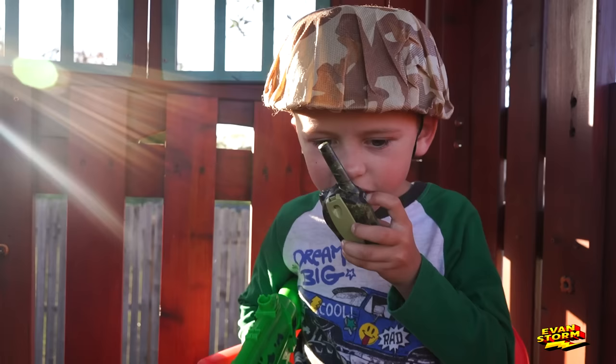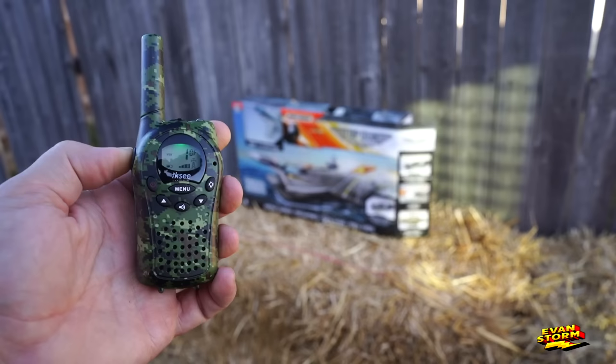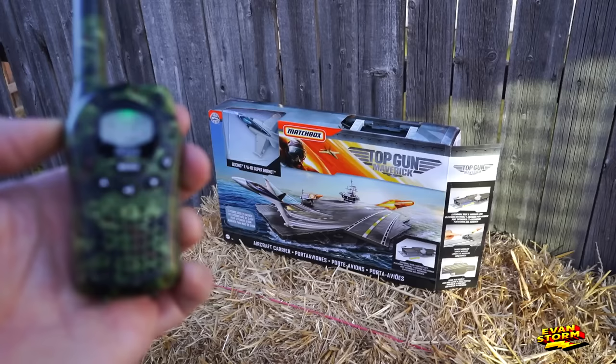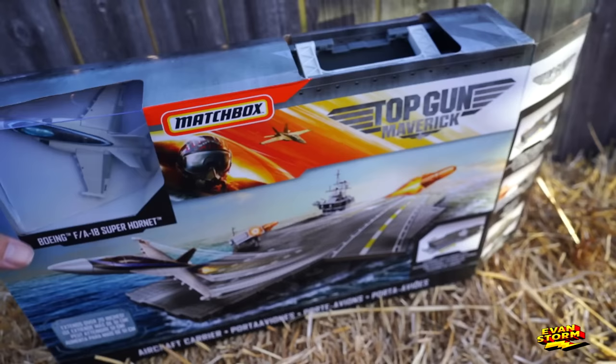Dad to Evan. Over. This is Evan. Over. Go ahead. What is your location? Over. I'm in the backyard in the base, defending. I have a surprise for the Stormers. Over. Oh, you have a surprise? I like surprises. Meet me in the backyard in ten minutes. Copy that. Over and out.